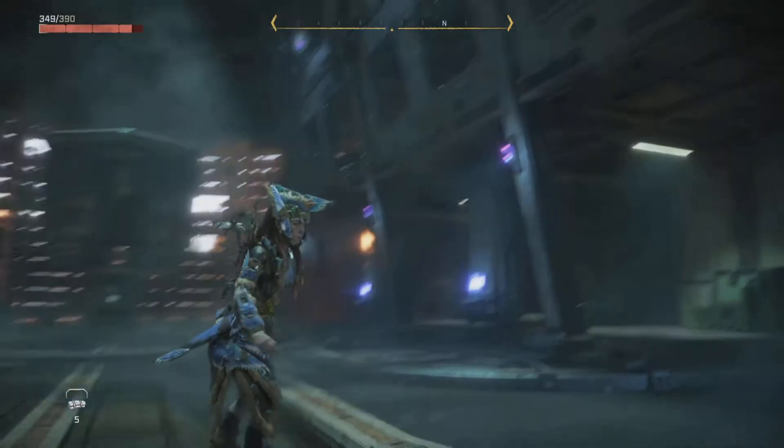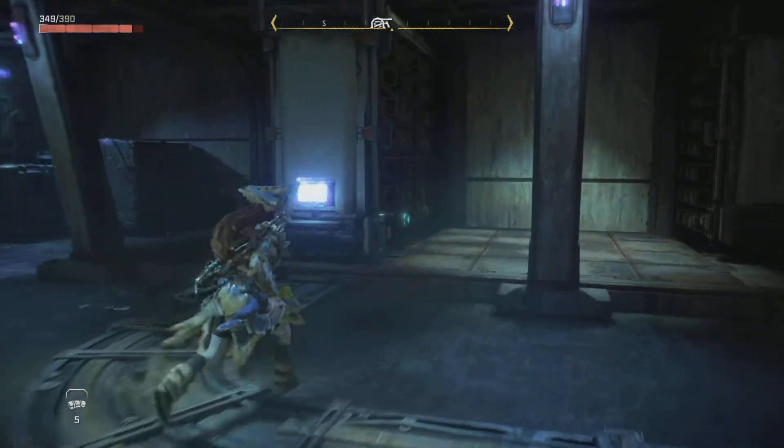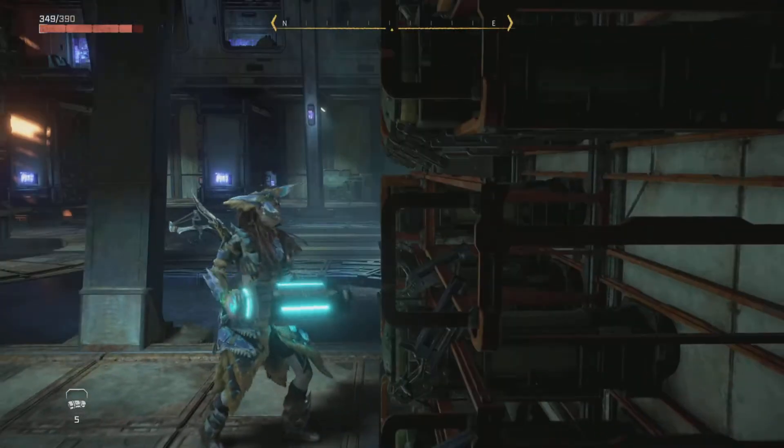In Horizon Forbidden West there's a quest called Scenes of the Past where you're gonna have to power the console. I'm gonna show in this video how you can do that because it's kind of a puzzle.